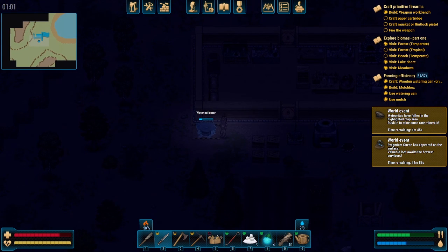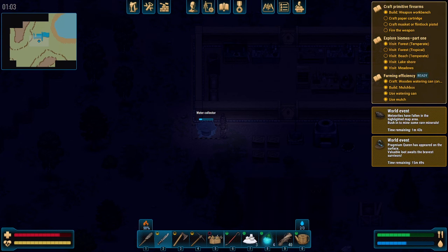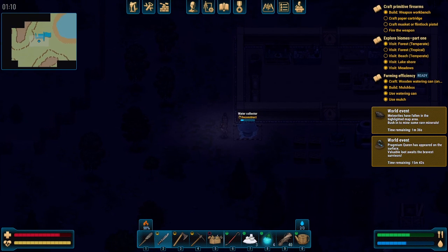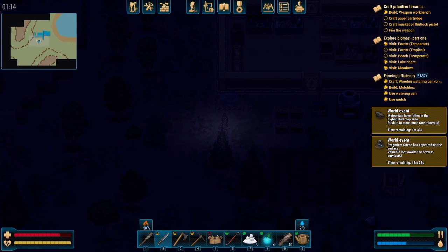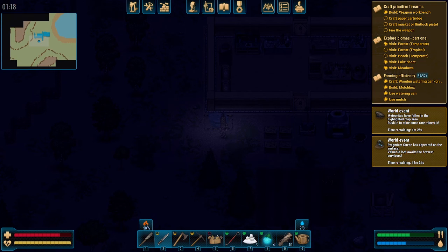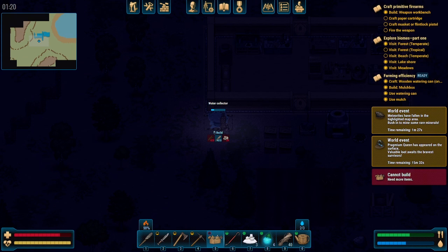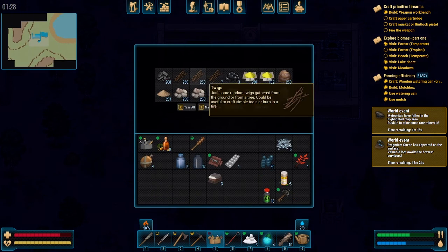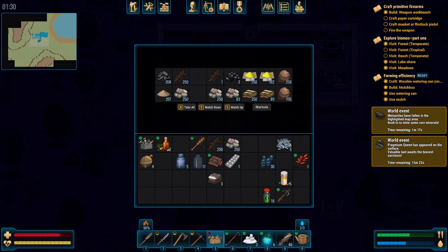Now I'm going to need to build a new water collector — that's definitely been one of the more difficult items to make. It's not building... oh, I don't have the materials, that's why. I need stone and sticks, and of course I just put both my stone and my sticks away while I was talking to you.